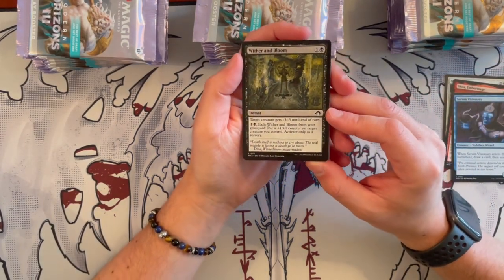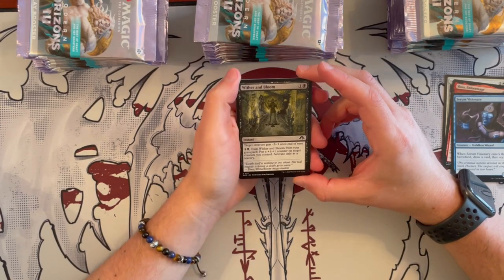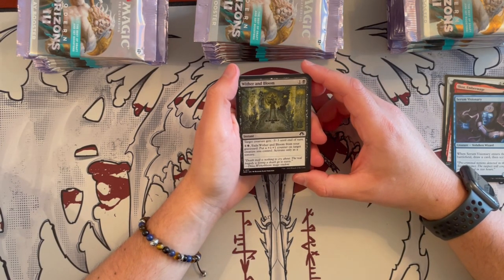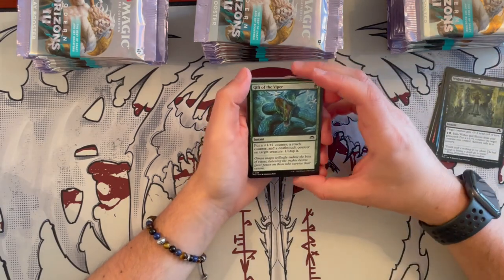Wither and Bloom is an instant. Target creature gets minus 3, minus 3 until end of turn. And for 2, if you exile this from the graveyard, you put a plus 1, plus 1 counter on a target creature you control. Again, cute draft card.